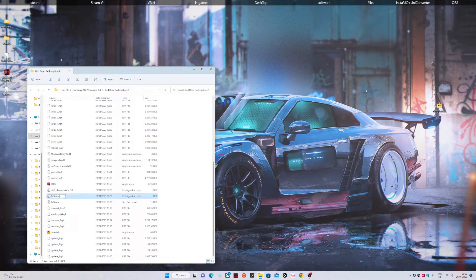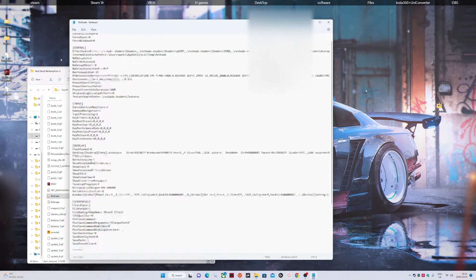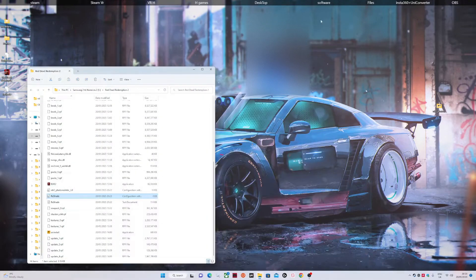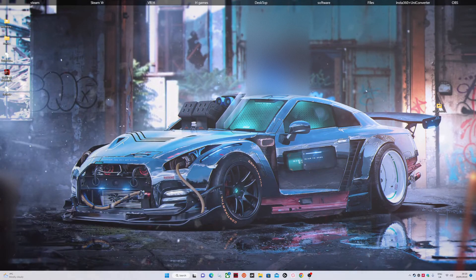Go to Red Dead 2 and open ReShade — it's going to bring up all of your textures. What you're looking for is Input. Go to Input, find key overlay — 36 is the home button. We need to change it to 33, which maps it to the Page Up button, the one right next to Home.